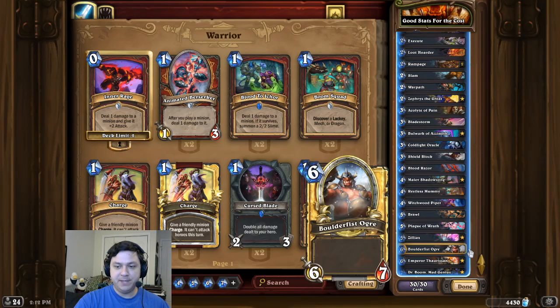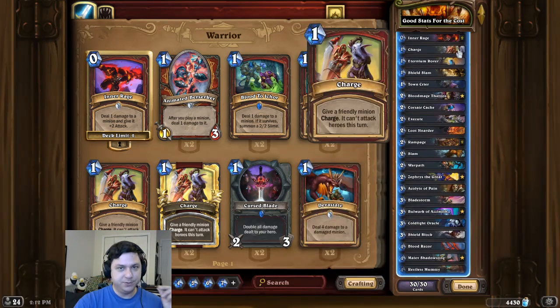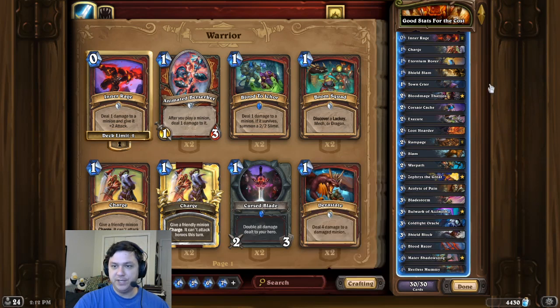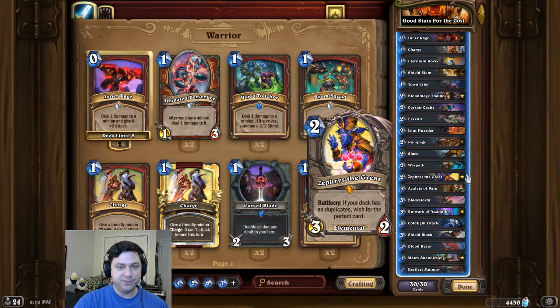So for this combo, we're first going to start by playing a Boulder Fist Ogre. Then we're going to give that Boulder Fist the spell Charge. Then we're going to play Maiev Shadow Song, and two turns later when the Boulder Fist wakes up, it will be able to go face. At which point we give it double Inner Rage, double Rampage, and we play Zephyrs the Great to give us Windfury for a 32 damage OTK.